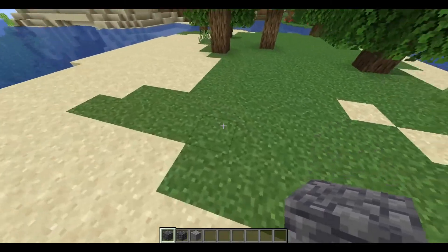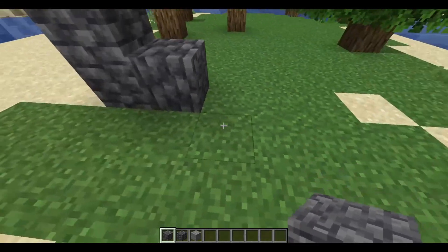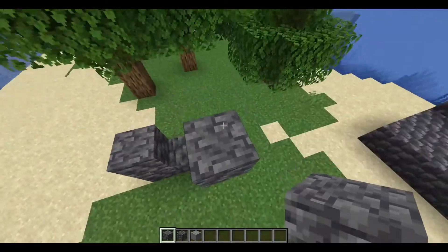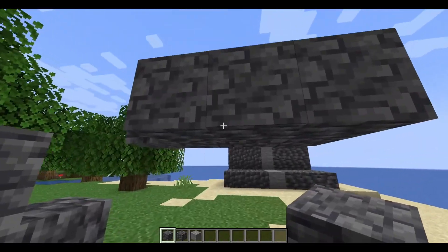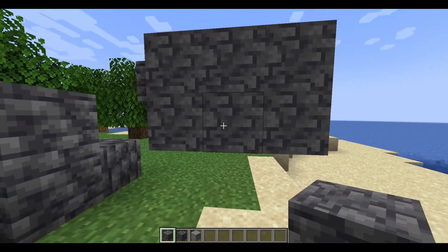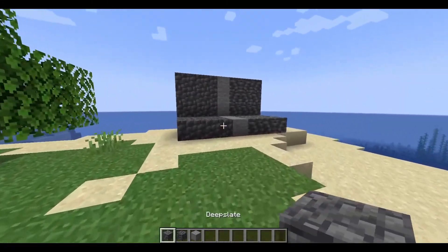There's also one change here: the deep slate can now be placed on any axis. Because the deep slate has specific top and bottom textures, it's like a pillar. We can use it for walls — this actually looks really cool. The wall looks like it's going to the right. It's a small but cool change for the non-cobbled deep slate.